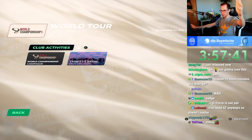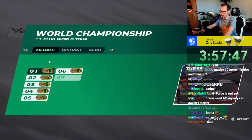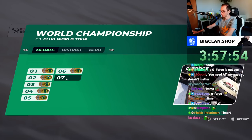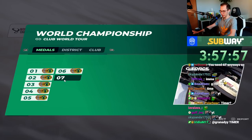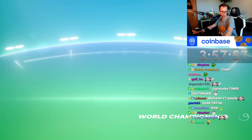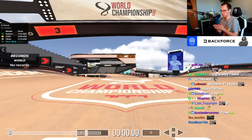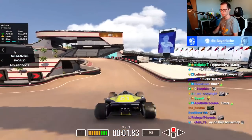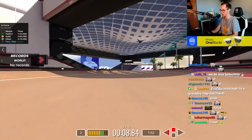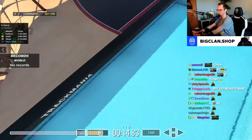Ladies and gentlemen, a new day, a new World Cup map. They teased us on Twitter that the map is going to include bobsleigh, which is very interesting — it's called G-Force. It's a 1 minute 50 map. That's such a long map. Wait, first of all, let me do the things.